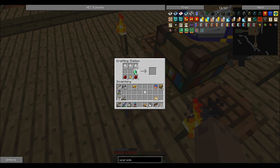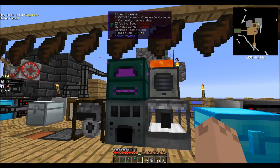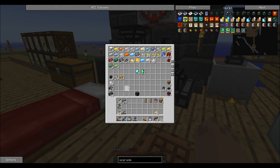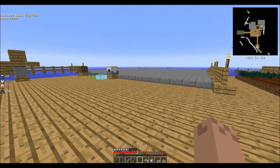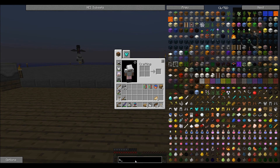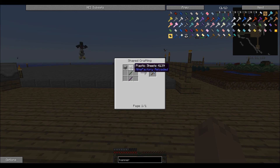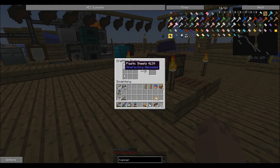We'll throw that there, that there, and that there — that is not right. There we go, one and two, and those do not stack. We're going to throw these rubber bars and plastic here. Also, the other thing I need is a precision sledgehammer from Mine Factory Reloaded — that's three plastic sheets and two sticks. That way we can see exactly what radius we're getting on our machines.